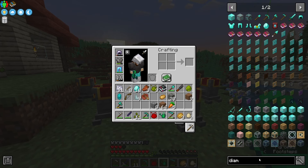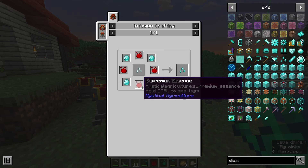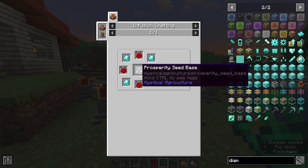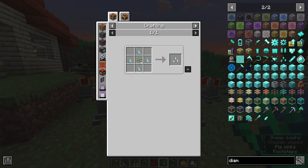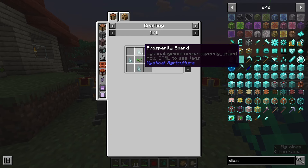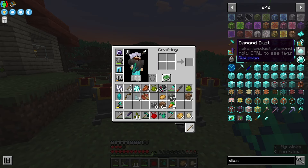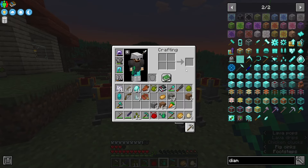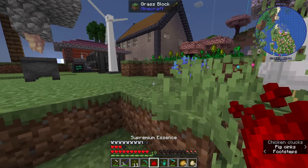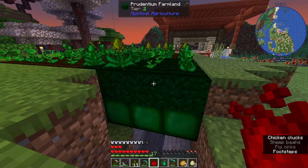Once we have enough supremium essence, we can bring it over here to make Diamond Seeds, something we looked at in the previous episode. We need four supremium essence - we have one - we need the prosperity seed base, which is very simple to make, although we do need some more prosperity shards, as I have used most of those up. And then of course four diamonds, which will give us our diamond seeds.